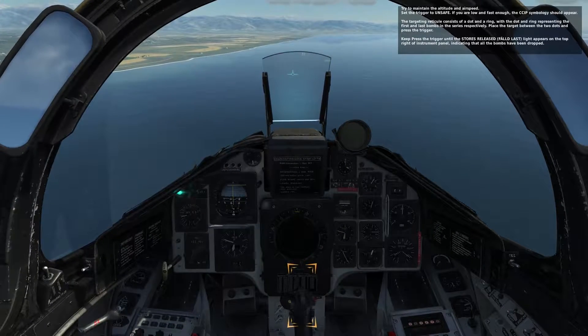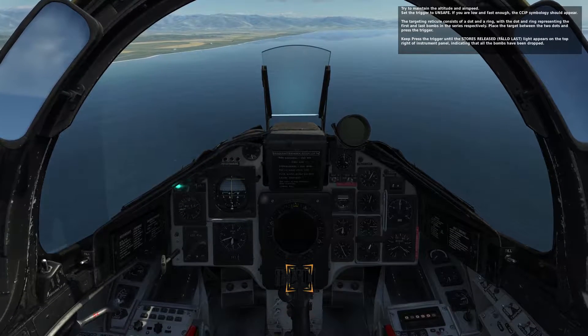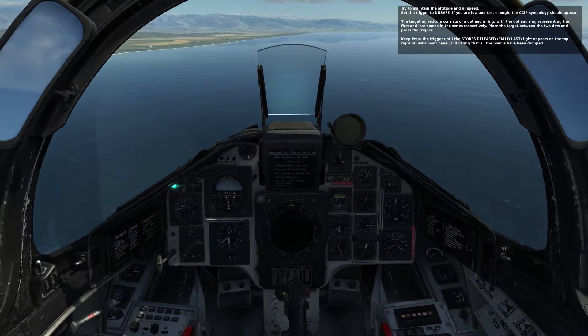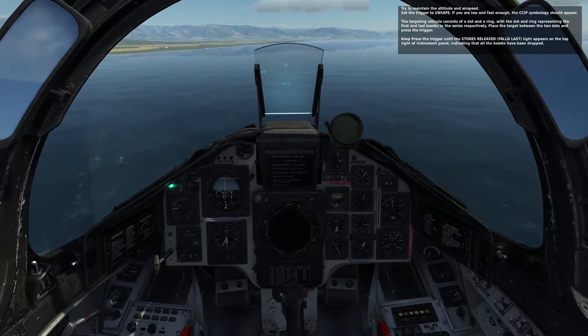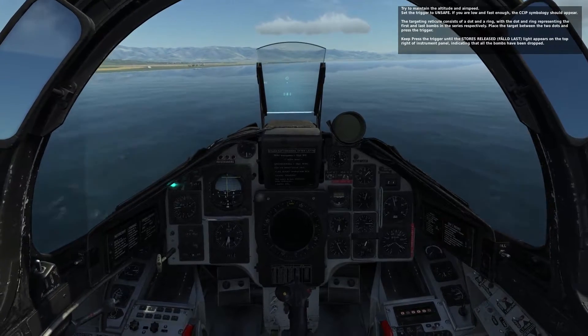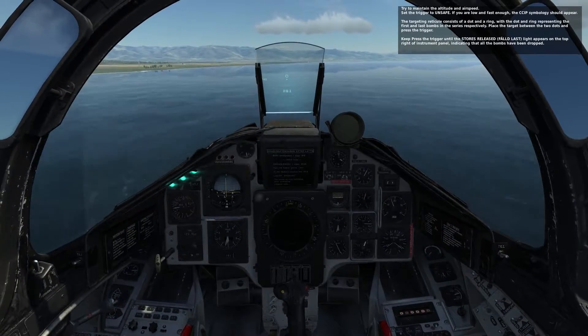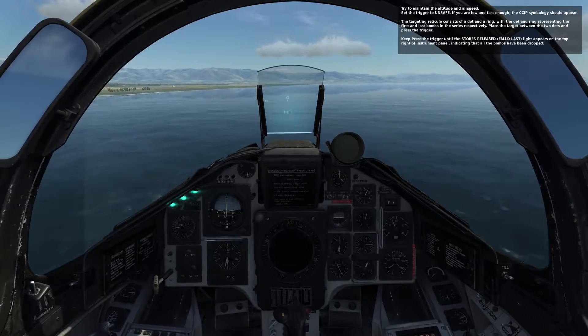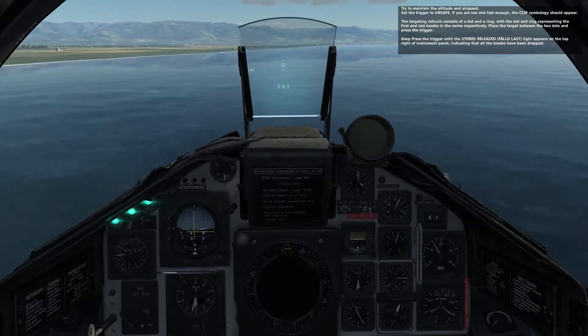Set the trigger to unsafe. If you're low and fast enough, the CCIP symbology should appear. The targeting reticle consists of a dot and a ring, with the dot and ring representing the first and last bomb in a series respectively. Place the target between the two dots and press the trigger. Keep the trigger pressed until the stores released felt last light appears on the top right of the instrument panel, indicating that all bombs have been dropped.